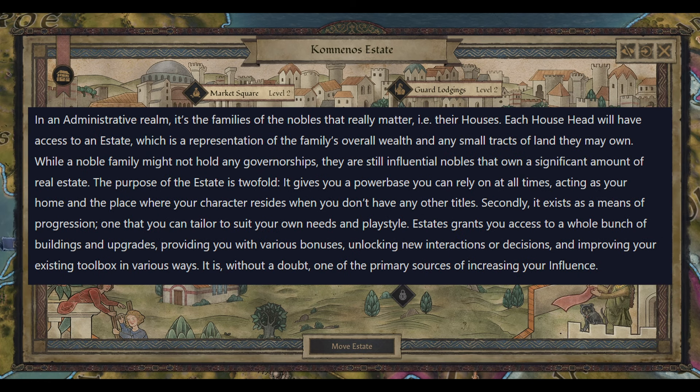In an admin realm it is the families of the nobles that really matter, as they discussed in the first half of this dev diary. Each house head will have their own estate, which is a representation of the family's overall wealth and any small tracts of land that they own. While a noble family might not hold a governorship, they are still influential nobles that hold a significant amount of real estate. The purpose of the estates is twofold: it gives you a power base to rely on at all times, acting as your home and the place where your character resides when you don't have any other titles. You can be active in this system without actually owning any land directly.